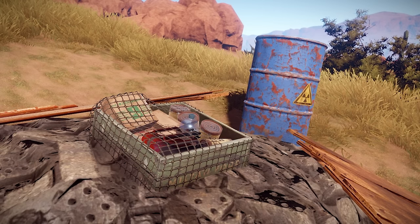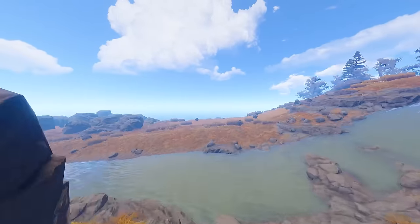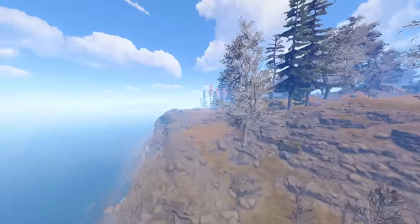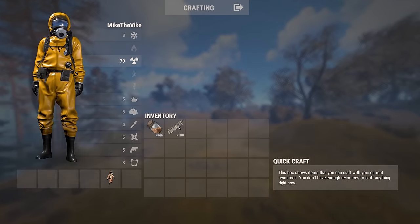They also added a bunch of food boxes for loot this week. I was unable to find any on my server, but supposedly they are around. The reason for adding the food box is because they're going to be making food and water a little bit more necessary. The way Rust currently is, you aren't really caring too much about food and water — it's pretty easy to handle yourself.